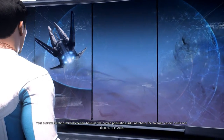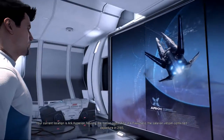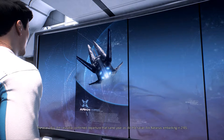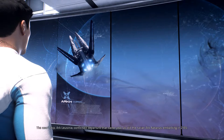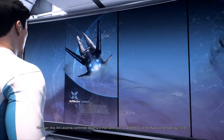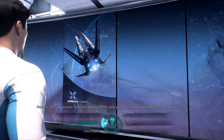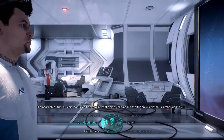Your current location is Ark Hyperion, housing the human population. Ark Parchero — the Salarian vessel — confirmed departure in 2185. The Asari ship Ark Lucinia confirmed departure that same year, as did the Turian Ark Natanus, embarking in 2185. Interesting — so there's a human ark with some aliens on board, and then all the other major races have their own arks as well.